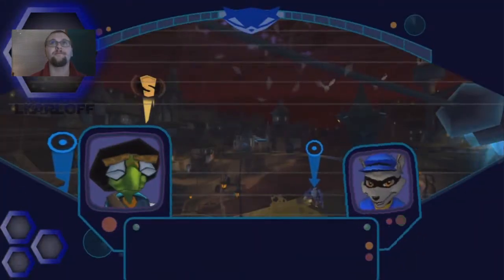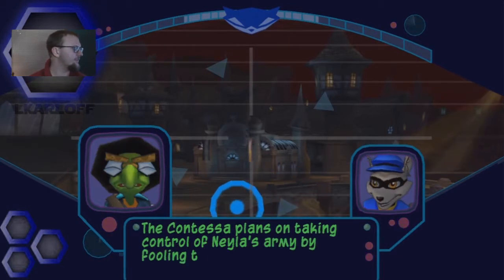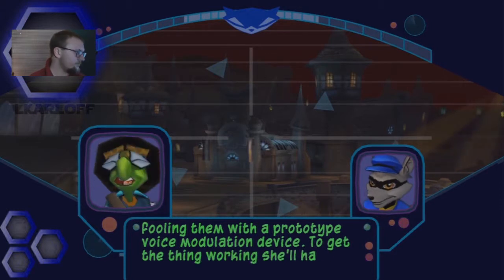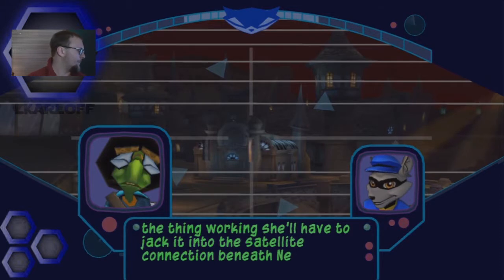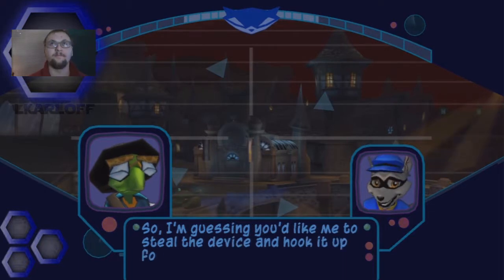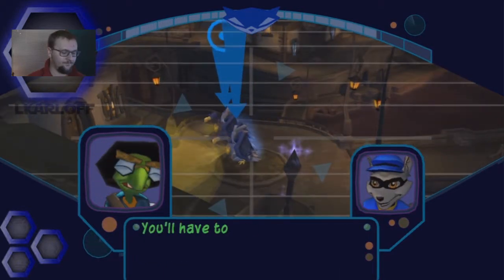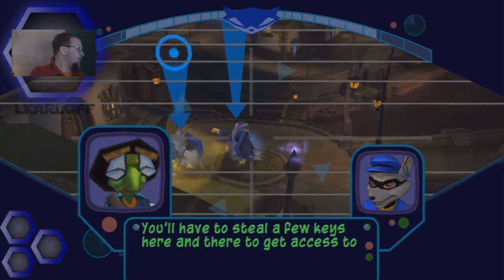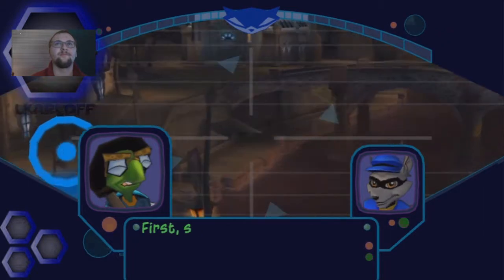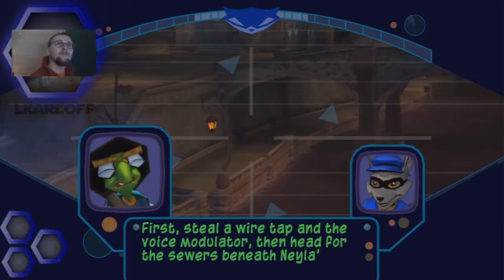Enjoy the cutscene guys. The Contessa plans on taking control of Nila's army by fooling them with a prototype voice modulation device. To get the thing working, she'll have to jack it into the satellite connections beneath Nila's headquarters. I'm guessing you'd like me to steal the device and hook it up for our side, giving us control over Nila's mercenaries. You'll have to steal a few keys to get access to the more secure areas of the castle. If there's pockets to be picked, I'm your man. First, steal a wiretap and the voice modulator, then head for the sewers beneath Nila's headquarters.